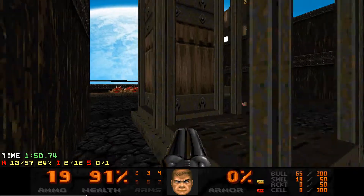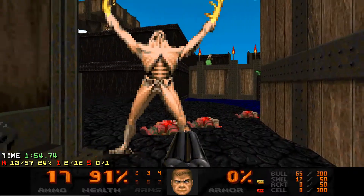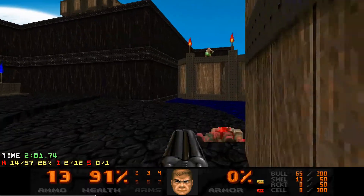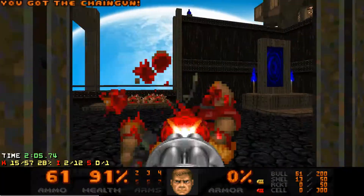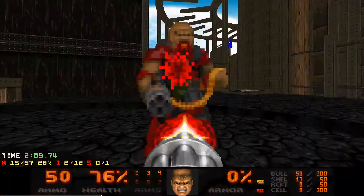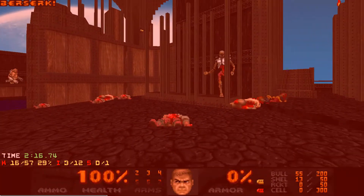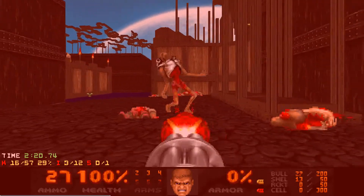I think I was trying to get the archvile to infight but it didn't, so I stopped trying — except then it did, which I took advantage of. This one has a chaingunner; once again it releases another chaingunner on the other side from a teleporter in that corner, and things didn't go very well here, but I still remain with this revenant.